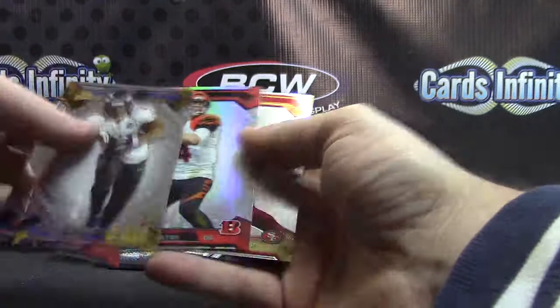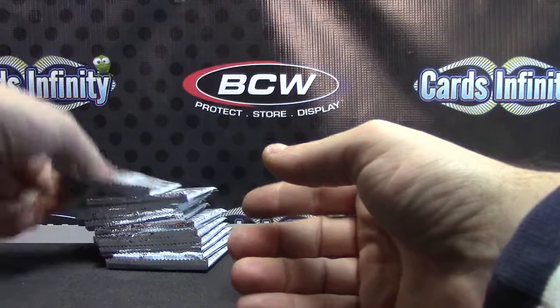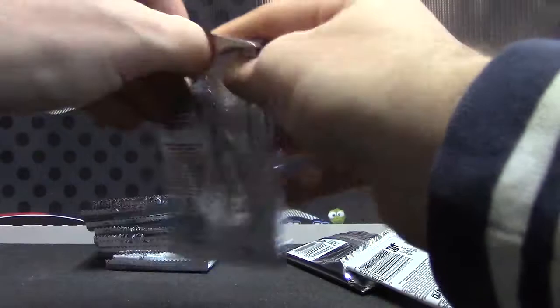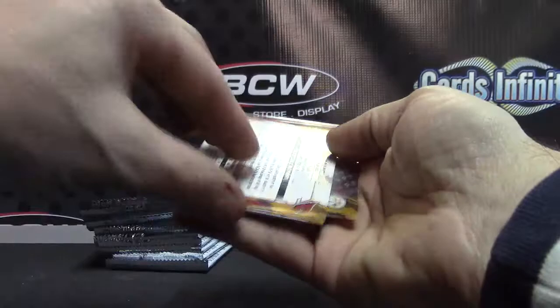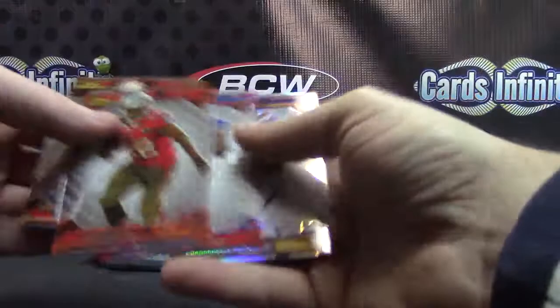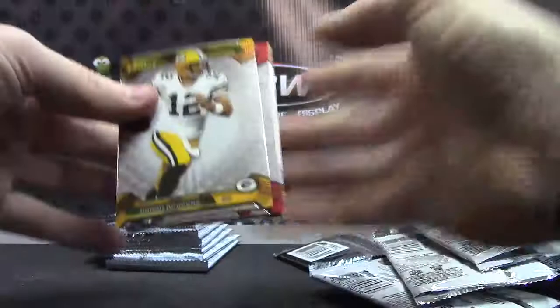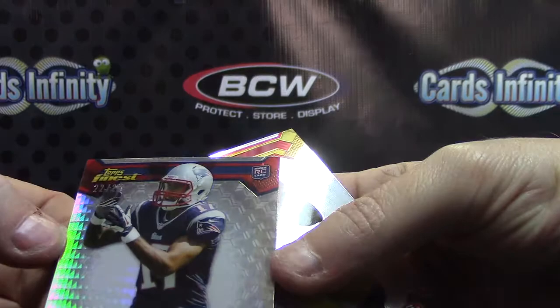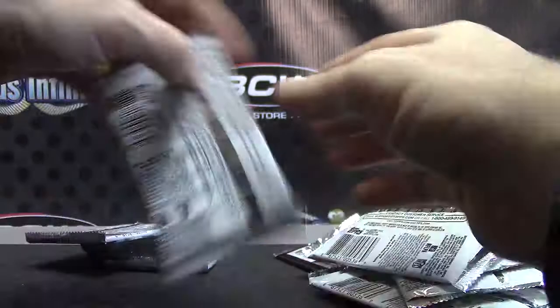Refractor: Andy Dalton. Pierre Garcon — well, this might be your hit, and I believe it is going to be Andre Ellington jersey autograph. Cordero Patterson refractor. Here's a prism numbered to 25 — Aaron Dobson. There we go, Aaron Dobson — that's your patch.